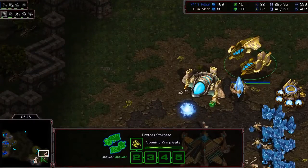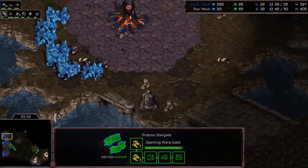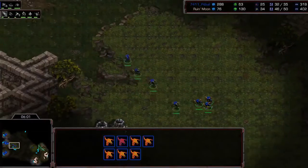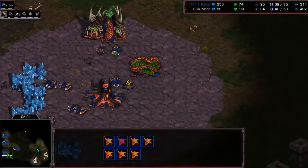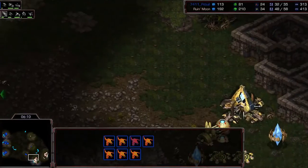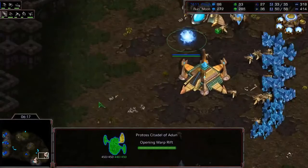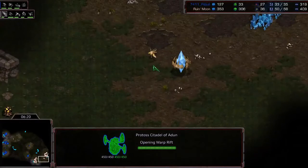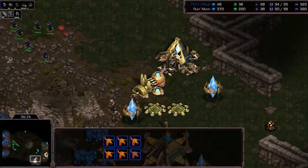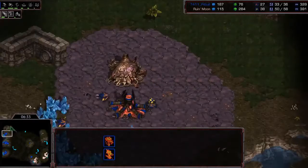A Stargate is about to pump out a Corsair, which will allow the Protoss to know exactly what he's facing. Zerg continues to drone up, makes more lings — about seven lings total right now. Protoss adds a few more gateways and starts leg speed. Zerg adds a fifth hatchery and has a Hydra out to counter Corsair harass. Four Zealots walk out to apply some more pressure.